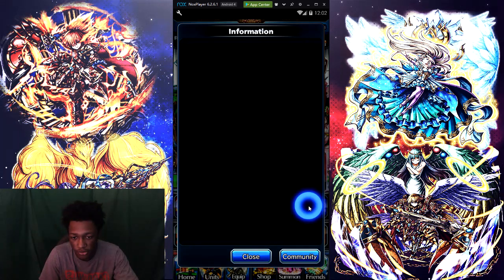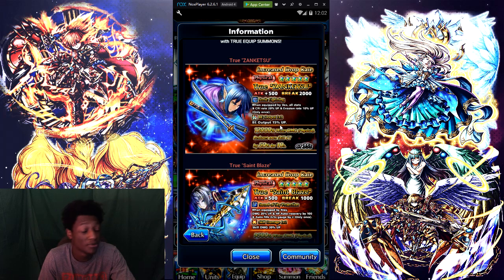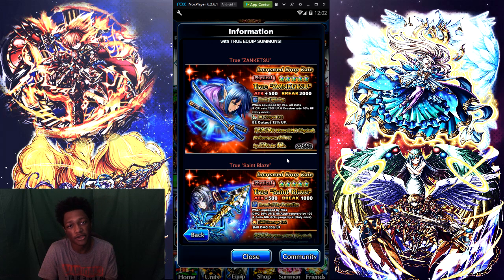So his new equip right here — this unit has attack 500 with a break of 2,000. I do not know how to pronounce that so we just call it Zank. When equipped, all stats and CRA go up by 20%, evasion rate 10% only once, B output level 3 — B output is 50% up guys, 12K water damage, and reduces own skill CT by 50% for 10 seconds with a CT of 35 seconds. This is his true equip. Now this true equip is not needed on Box — apparently you can use a lot of different equips, at least good water equips on Box and you'll still be fine.